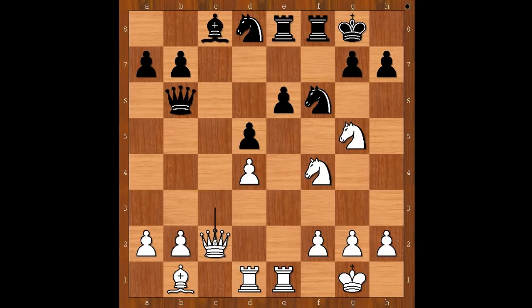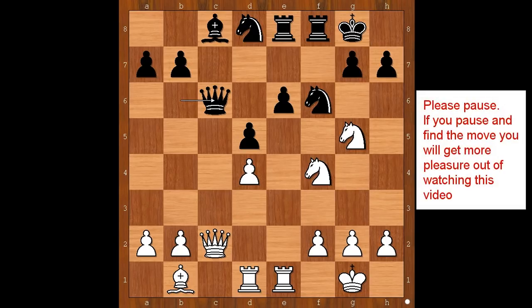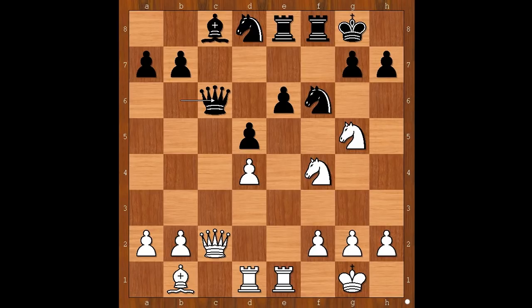Lombardi played queen to c2 — a very simple threat. But how to remove the defender? Queen to c6, offering to exchange queens. White to move — what would you do? Would you exchange queens? Would you play queen to d3, or something else? Please pause and find the best move for white in this position. Did you pause? What did you find? Did you find the killer move?